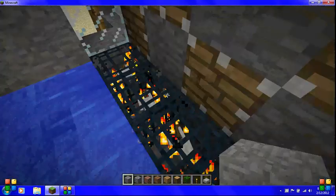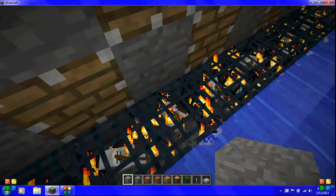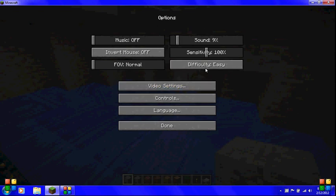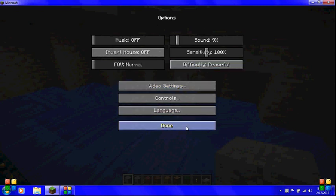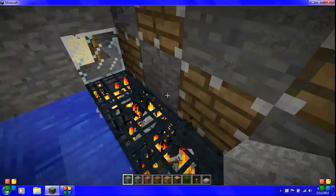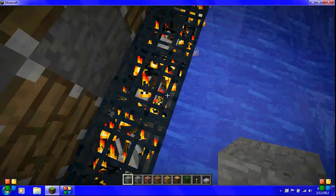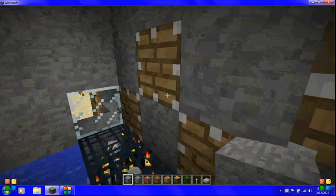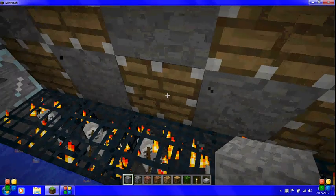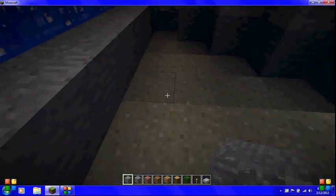Right now I'm standing on all the spawners that I used MC Edit to get. And I made a little piston wall to push off any skeletons that spawn on top of them — the pistons push out and it just pushes the skeletons off.